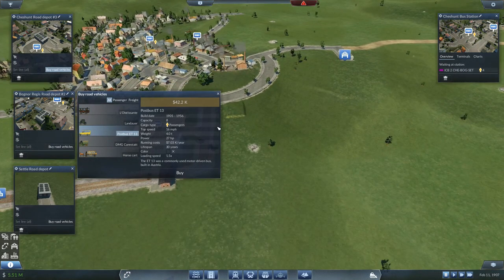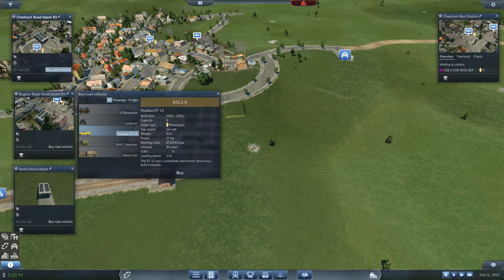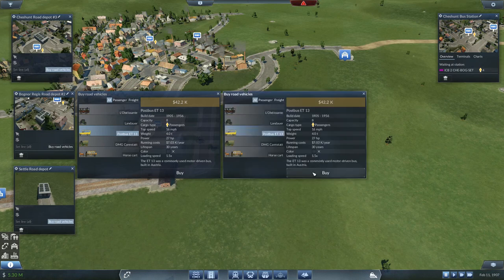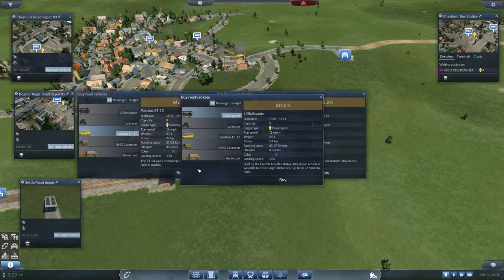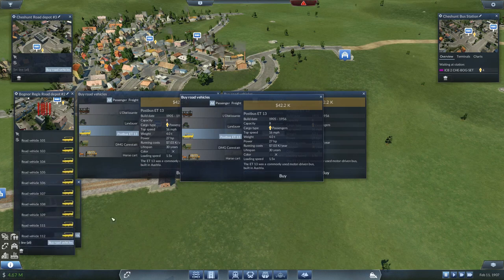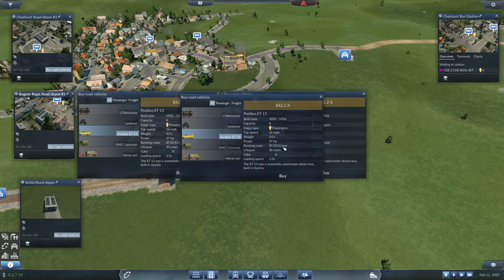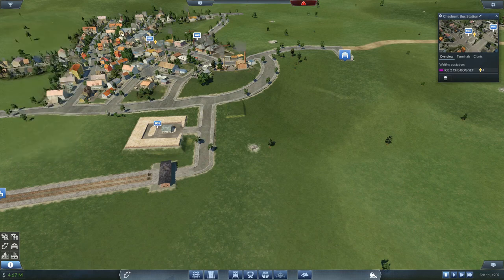I want to put five vehicles on at the Chesham end - one, two, three, four, five. Then five on at the Settle end - one, two, three, four, five. Set line all Chesham-Bognor-Settle. Then in the middle I want to put on ten vehicles - one through ten. Set line. Boom. And we can get rid of all of those controls as well.